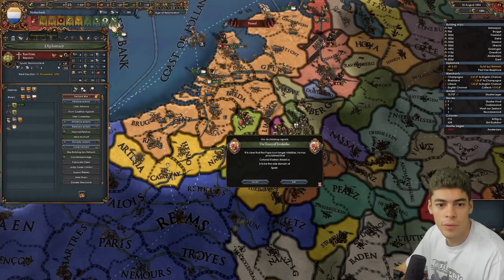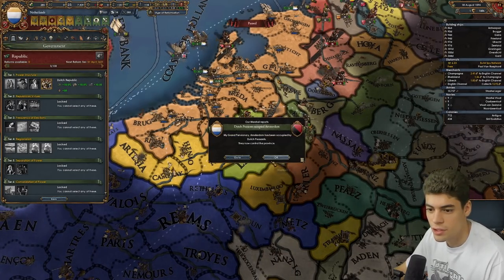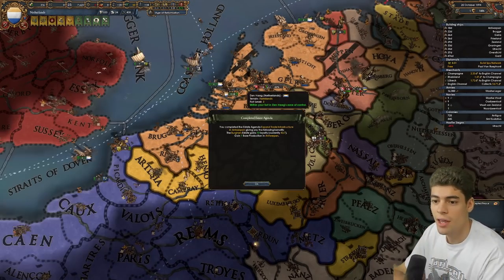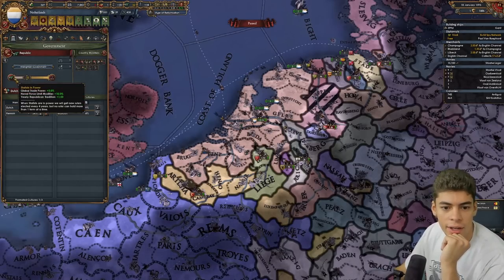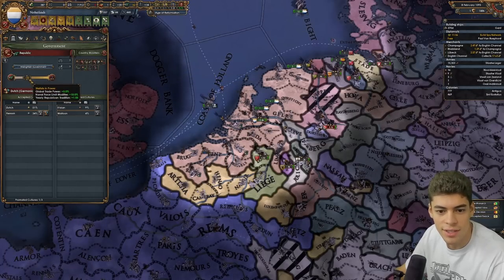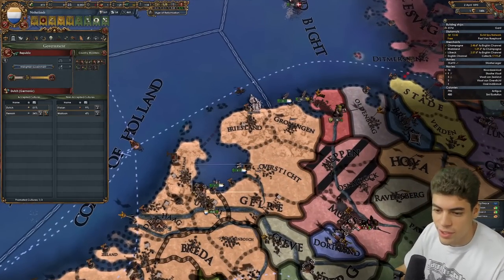For those of you who don't know, the Dutch Republic is a special government type — just for the Dutch Republic. We might have to leave the HRE, which is good, because we need protection against Spain — because they won't attack their ally Austria. Let's keep protecting our trade. As part of this, we also have our Statists versus Orangists. I want as many of the Statist guys in power as possible.